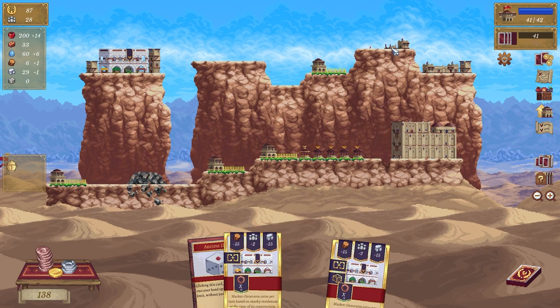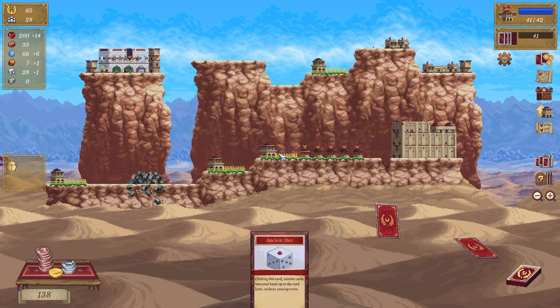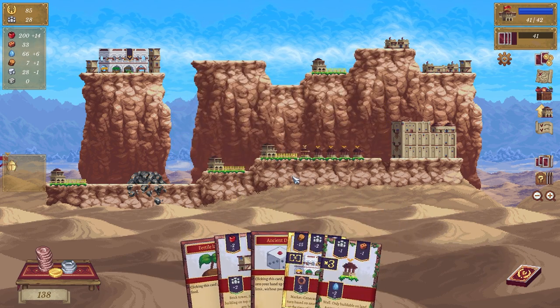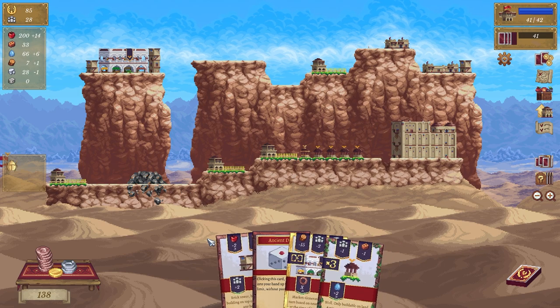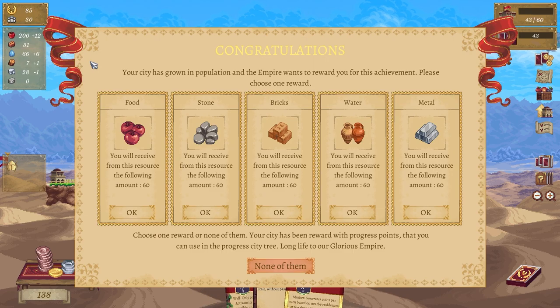This one can go up here and these ones can go away — and in food, lovely. We can go this one which is here — we need wood but it's not giving me them. The city has been rewarded with progress points that you can use in the progress city tree — choose one or none of them.